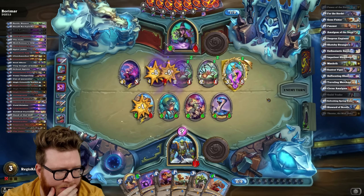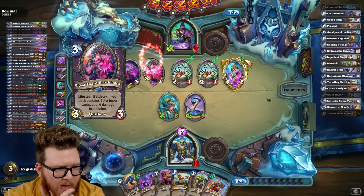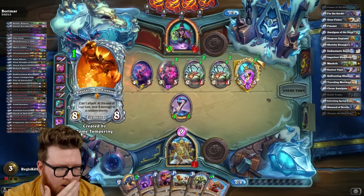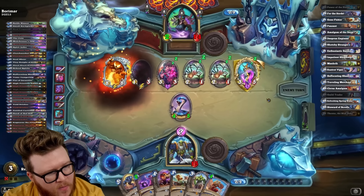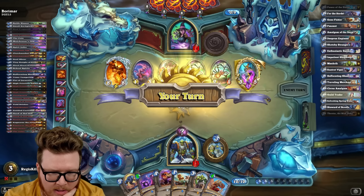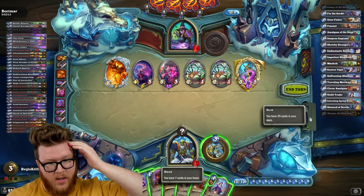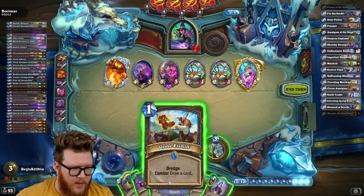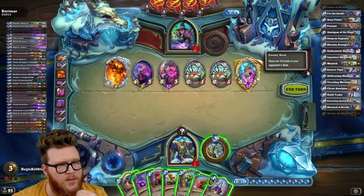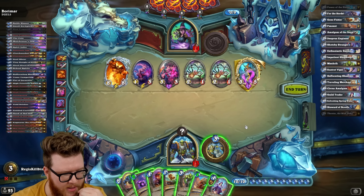That's good — the best target, of course. Bristleback's insane. Oh my god, this swing turn's gross. What a turn, dude. I'm so screwed — everything's 1 mana. Actually might be good news that that didn't hit face. Okay, I need Wand. I can try to find it off Gone Fishing. Cheapest play I have is Suffocating Shadows. Wand is another answer to the Mal'Ganis stuff later, but I have to deal with this now — I can't afford to deal with it later.